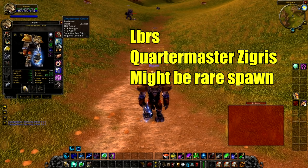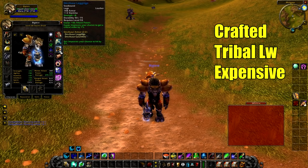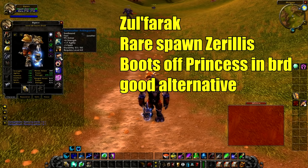The belt slot is the Cloudrunner Girdle — it drops in Lower Blackrock Spire from Quartermaster Zigris. This mob might be a rare spawn on Elysium. Best in slot pants are the Devilsaur Leggings — crafted by a tribal leatherworker, rather expensive but 100% worth it. There are no better pants, especially coupled with the gloves for the set bonus. Best in slot boots are the Sandstalker Ankleguards from Zul'Farrak off a rare spawn named Zul'Farrak. A good alternative are the boots off Princess Bronzebeard in Blackrock Depths.